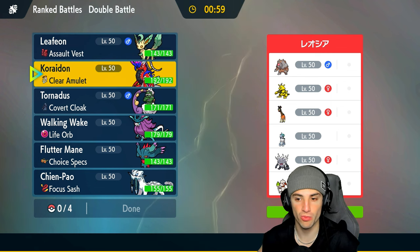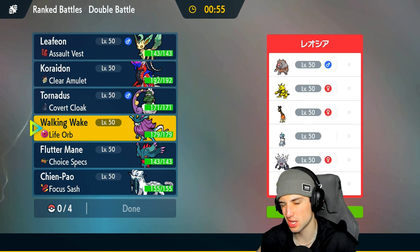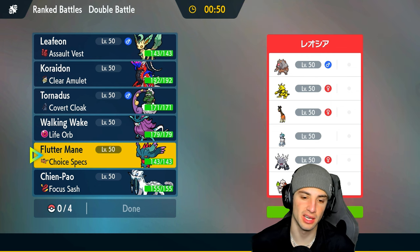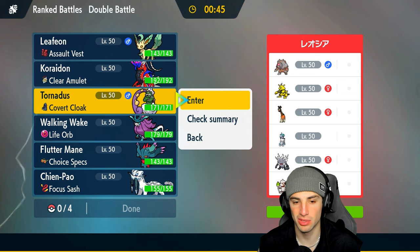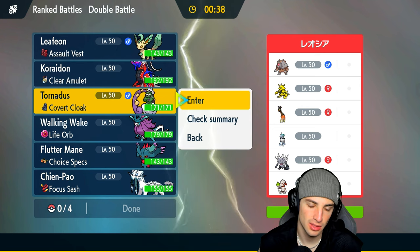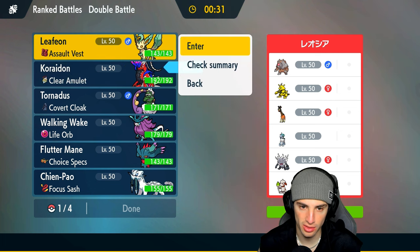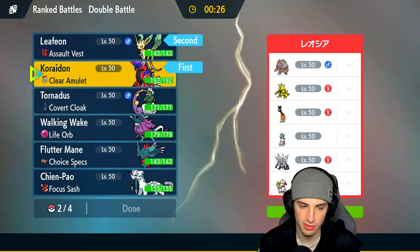We could go into Ghost types to dodge Fake Out and Final Gambit. I could go Covert Cloak to be able to Taunt. They have a lot of different options — it's just a problem for us. Trick Room is tough for this team.